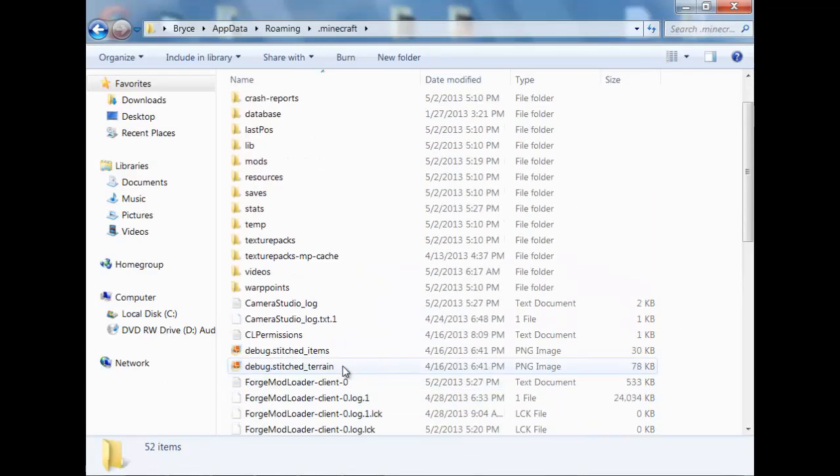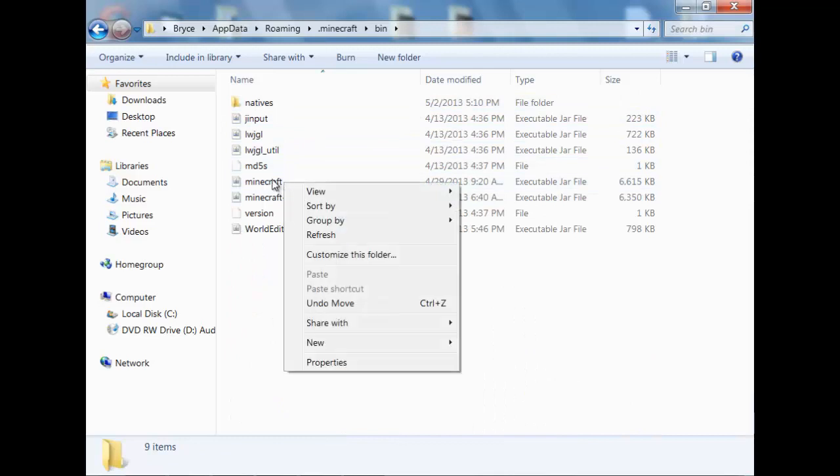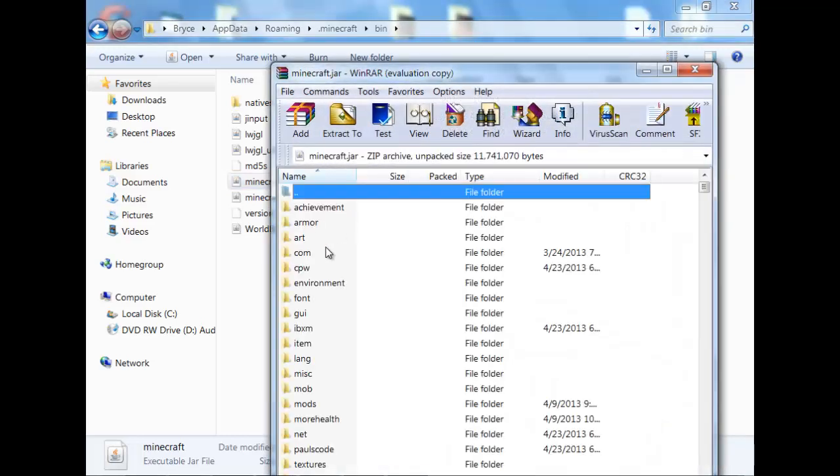Now, this isn't a new thing for me, so there won't be as much stuff in yours because yours doesn't have as many mods as mine does. But you'll go to your bin, then you'll go to Minecraft, and you'll have to have 7-Zip or WinRAR, and then you can open it with the WinRAR archiver.